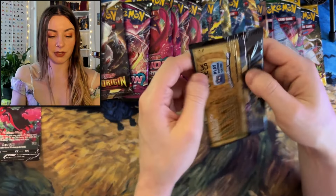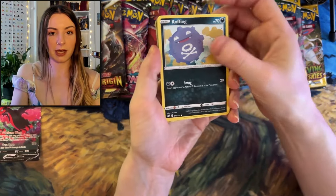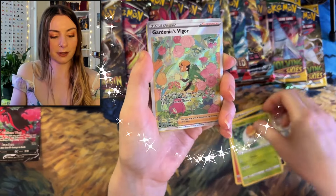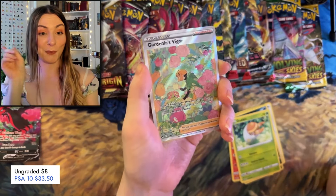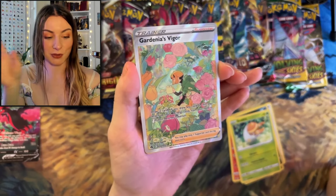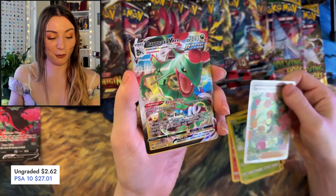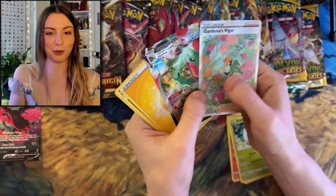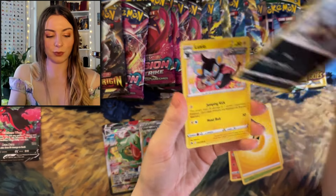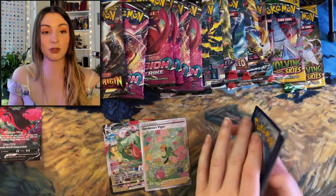Next up we have just the one pack of Crying Zenith. Your code card. We have Cofagrigus, Bidoof, Sandile, Purrloin, Grubbin. We got one pack of Crying Zenith and we pulled an epic pull - we got Gardenia's Vigor! I have wanted this card for so long, so glad to finally have got it. And no way - we just got Rayquaza VMAX! We just got a double pull! I've heard that packs from Walgreens, I'm pretty sure this is from Walgreens, and you always get really good pulls. We just got two epic pulls in the one pack.